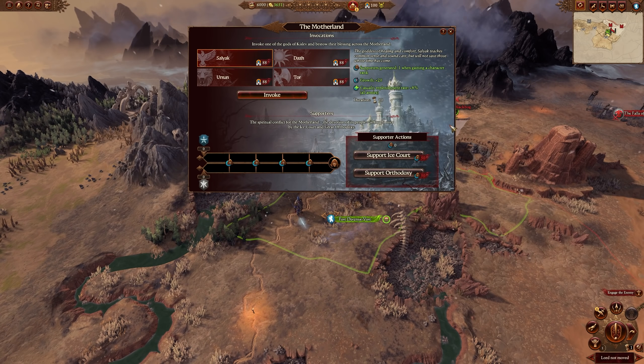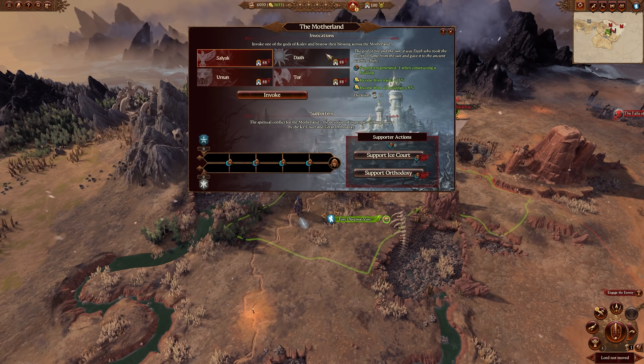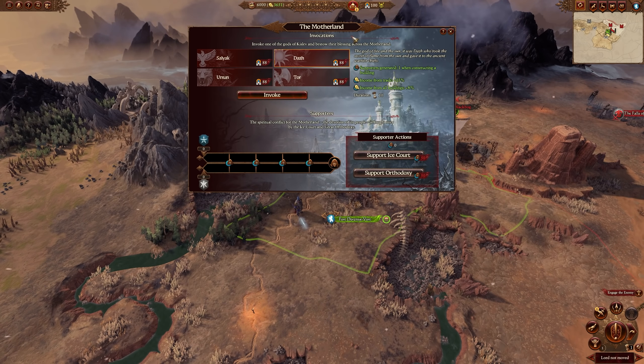Looking at the Motherland mechanic, almost everything is identical across all three lords, with the exception of the Supporters section. For the Motherland, we have four invocations. You select an invocation and press Invoke, pay the devotion cost, and it lasts for 10 turns. When you invoke a specific god — one of the four chief gods of Kislev — you get that buff for 10 turns. If you decide to switch invocations mid-way through, for example switching from Salyak to Dazh, it simply overwrites the previous one. You don't keep the old one for remaining turns — you choose one and it replaces the other.